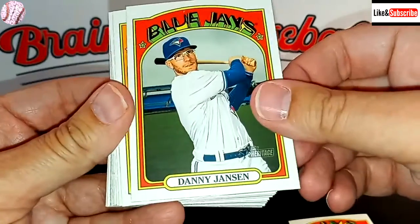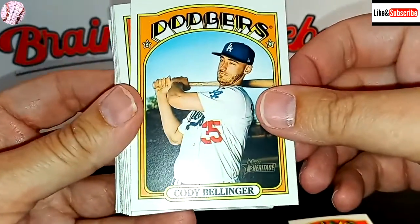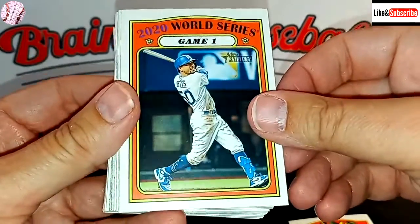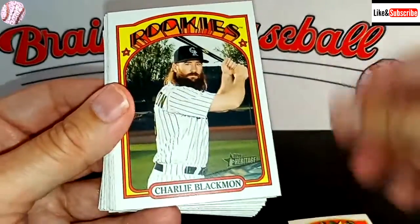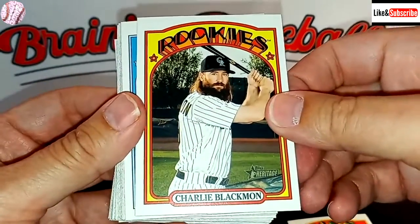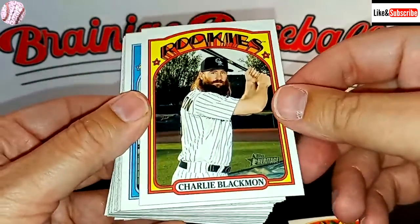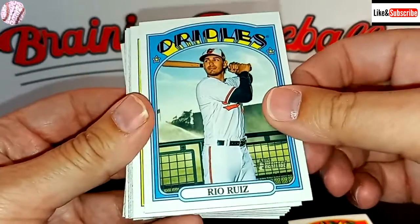Danny Jansen, who was a rookie last year. There's Cody Bellinger. And we have a 2020 World Series Game 1 with Mookie Betts on the front. Here we have a Charlie Blackman — maybe after this season the last good Rockies hitter, assuming they trade Trevor Story by the deadline.